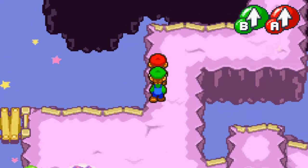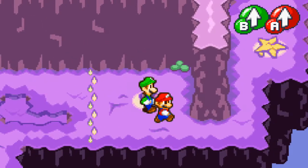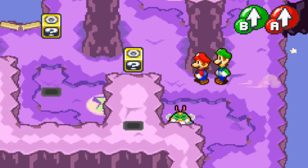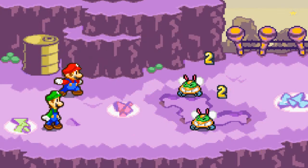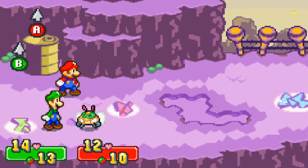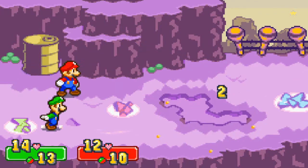So now what we gotta do for this little part here — he's gonna summon a bridge right there, and what we need to do is collect 100 more coins so we can get Bowser out of that cannon. Alright, let's get a move on. There's also one more enemy we can encounter here, and hopefully I'll find it soon.